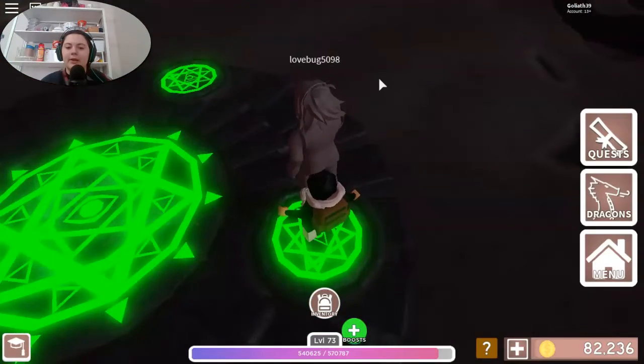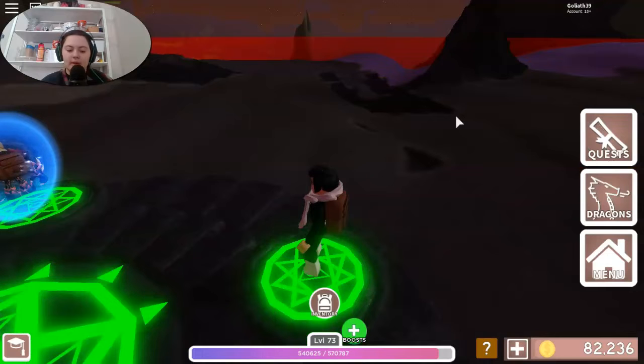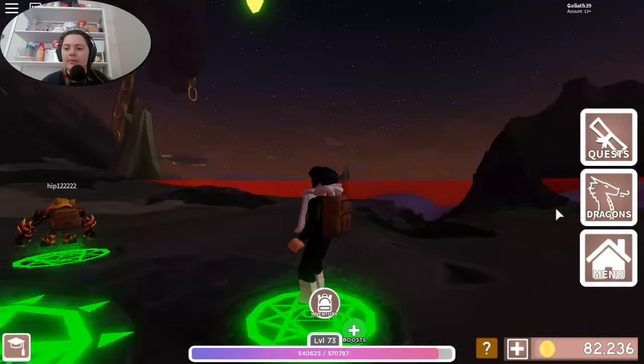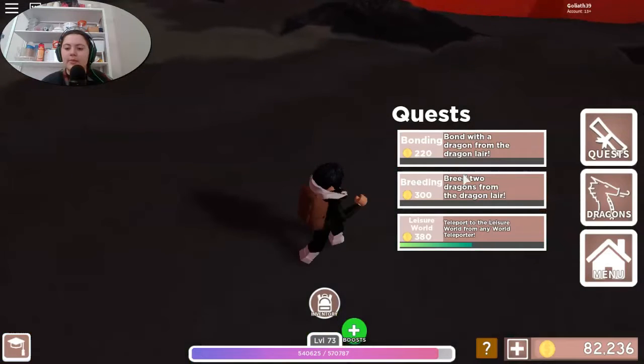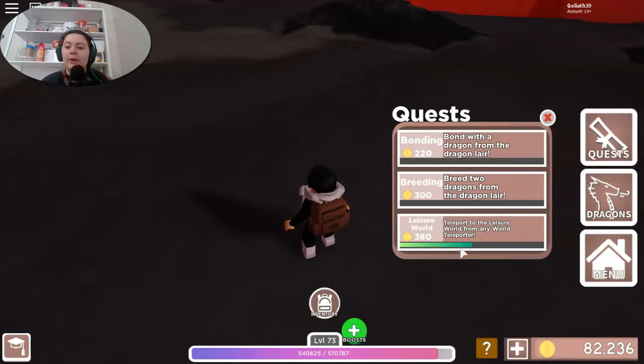Kalgan and I and PvP go together. We've also got some quests here — we're gonna try one of these today. The quest I have remaining is: teleport to the leisure from any world with any teleporter, which I've done once, and then breed two dragons from the lair and bond with a dragon from the lair.